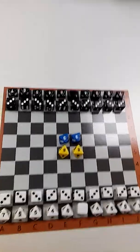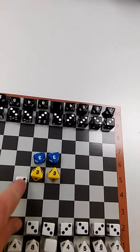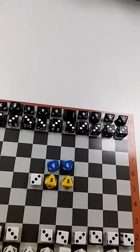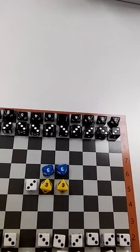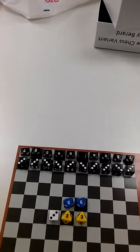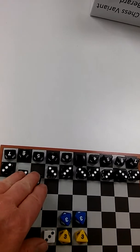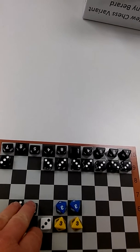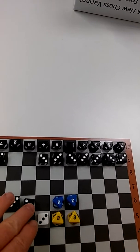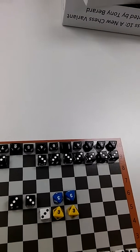All right, with all that said, let the games begin. So I'll do that for my first move. Now it's black's turn. Black gets to do six points — a full turn. Everybody gets a full turn from here on out.